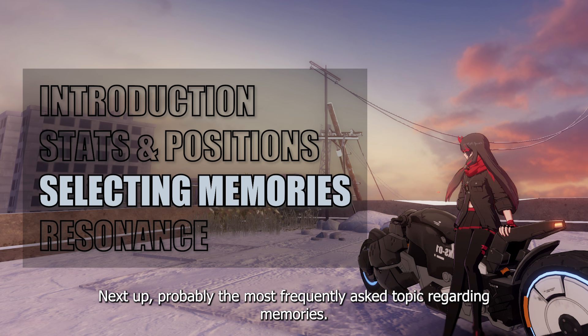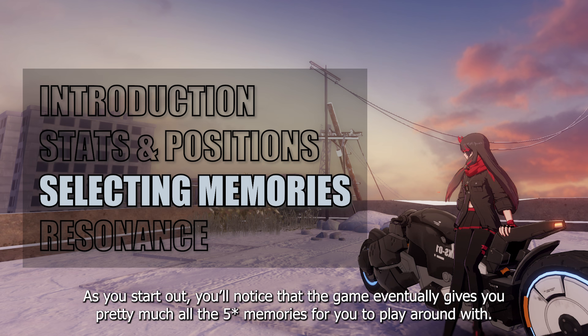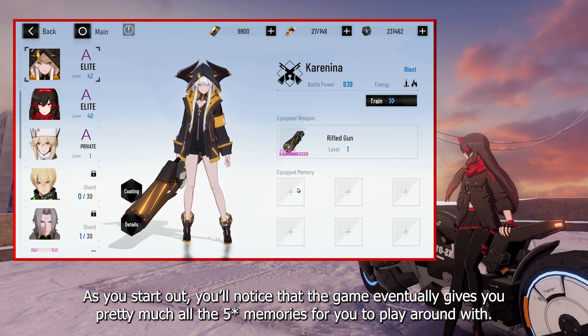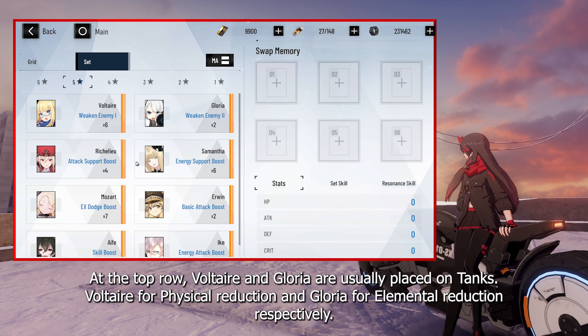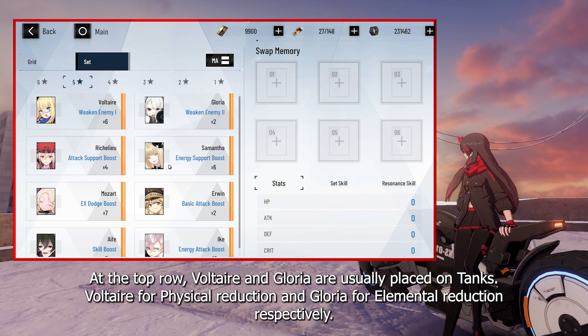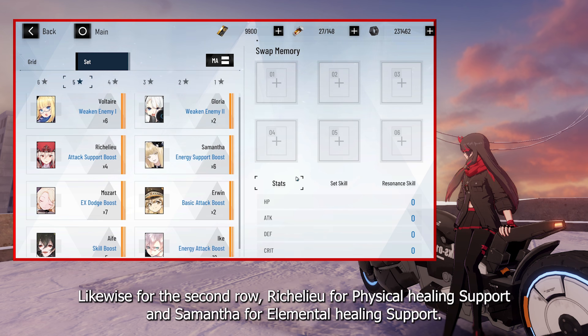Next up, probably the most frequently asked topic regarding memories. As you start out, you'll notice that the game eventually gives you pretty much all the 5-star memories for you to play around with. At the top row, Voltaire and Gloria are usually placed on tanks — Voltaire for physical reduction and Gloria for elemental reduction, respectively. Likewise for the second row, Richelieu for physical healing support and Samantha for elemental healing support.